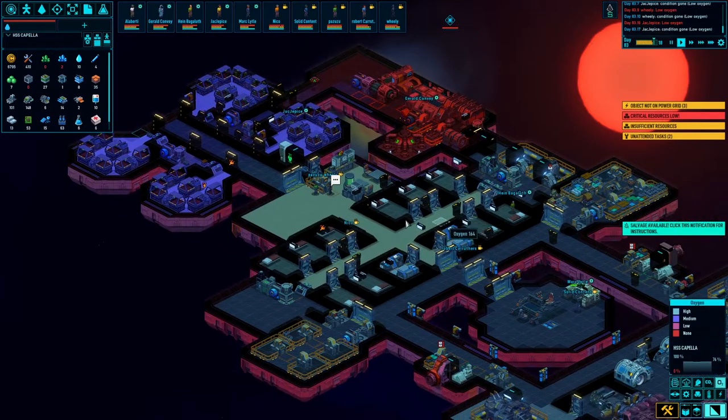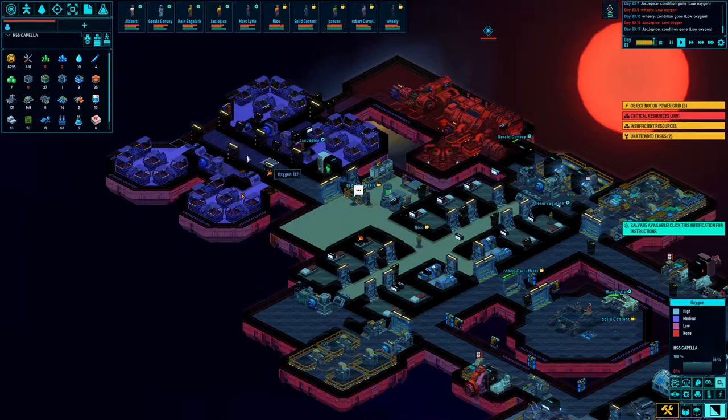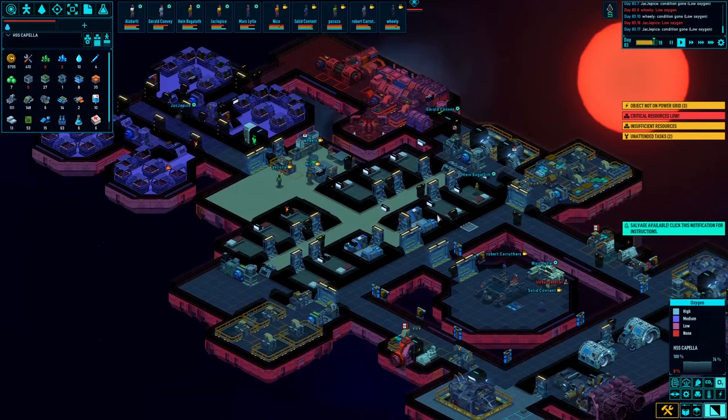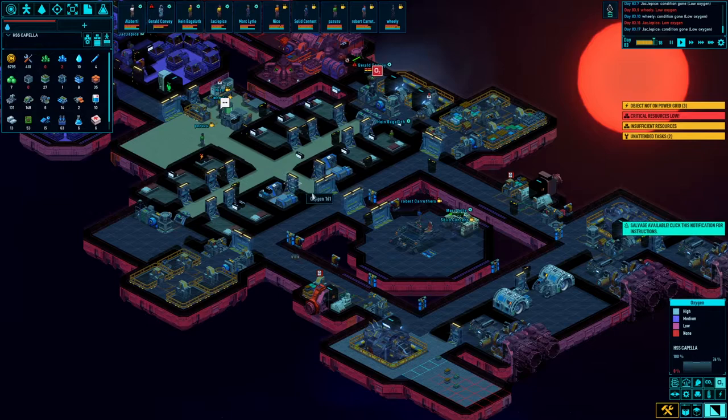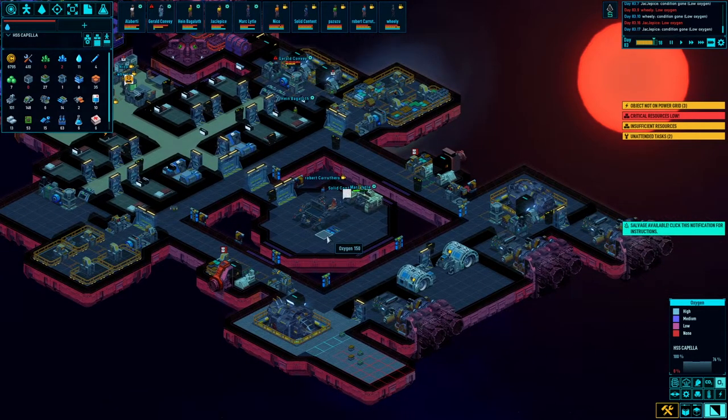Let's see how O2 is propagating. Is it doing okay? It's actually doing really well in here. It's barely getting back here — actually, it's really good everywhere. I think the floors are just kind of throwing off the coloration now, which could be a problem they have to fix in the future.